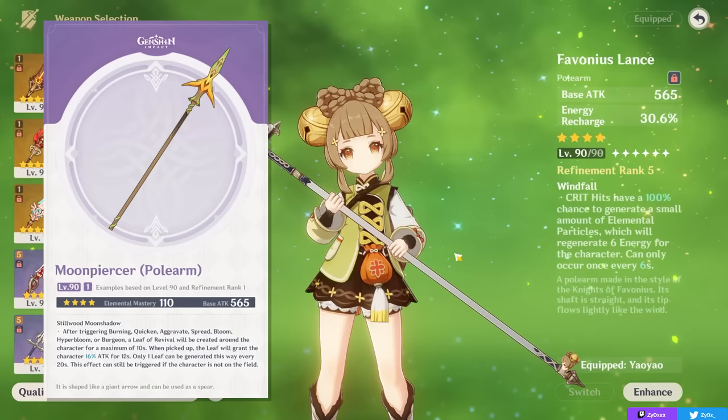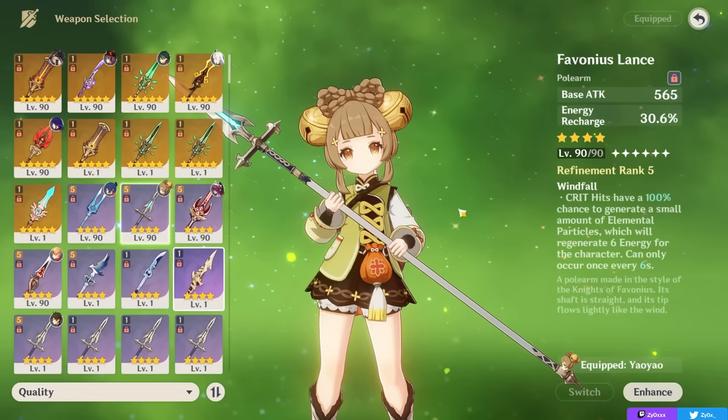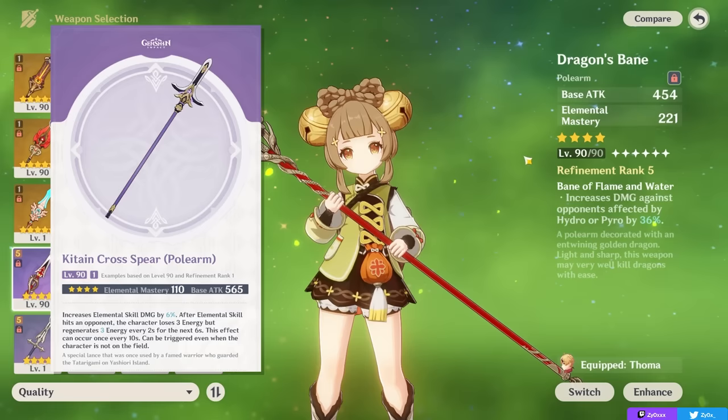Other weapons include Elemental Mastery options if you want to proc reactions like Bloom. In a Nilou Bloom team, you can go for an EM weapon if you don't want to go Favonius — like either the Kitain Cross Spear, which is the best one overall, or the Dragon's Bane if you just want Elemental Mastery. The Kitain Cross Spear is generally better as it gives you EM but also a good passive that generates energy.